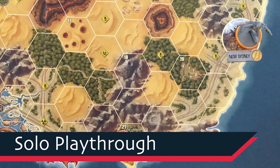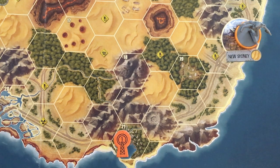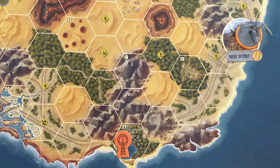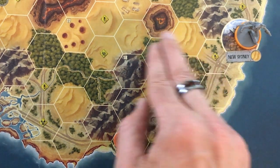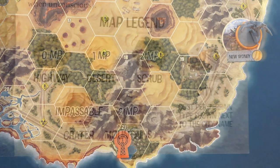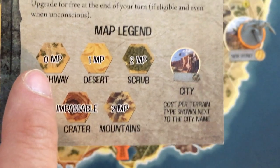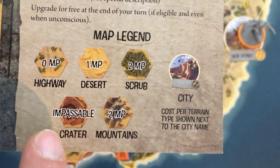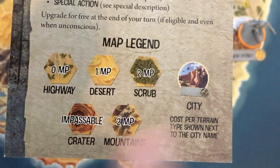With the initial narrative and character setup out of the way, let's get to the gameplay. You get two actions per turn and can't take the same type. The first one is the move action. The map is divided into hexes with several different terrain types: highway costs zero movement points, desert costs one, scrub and mountains cost two, and craters you can't move into at all. When you take the move action, you look at your chosen vehicle — my bike has five moves, that's how many movement points I have to spend.